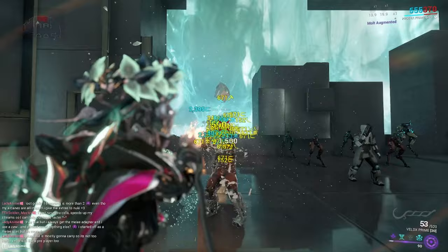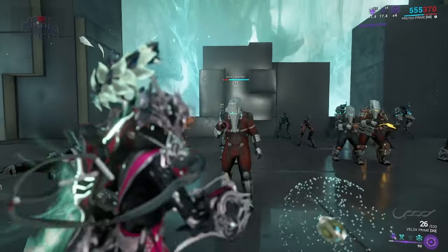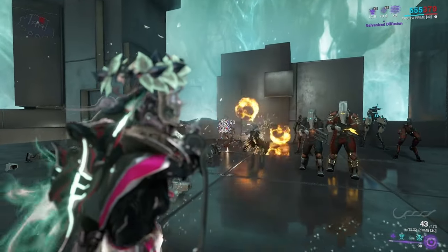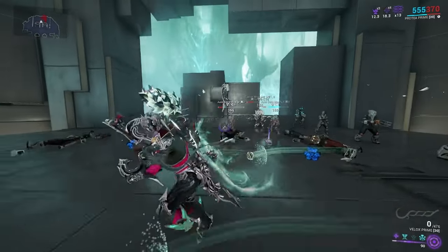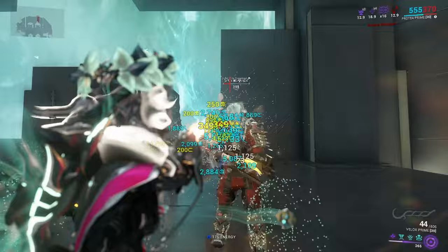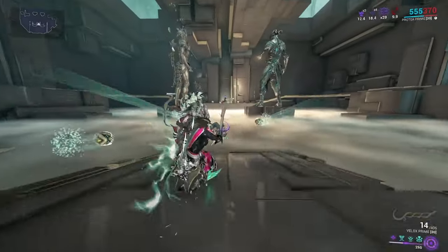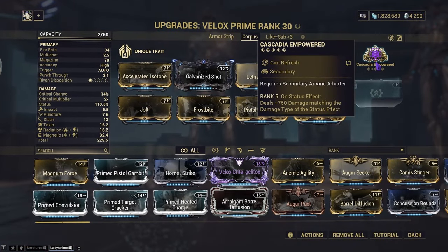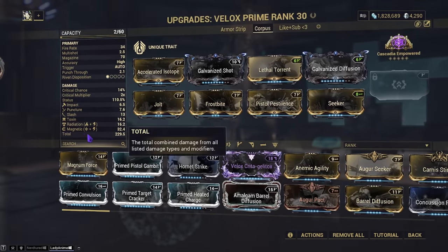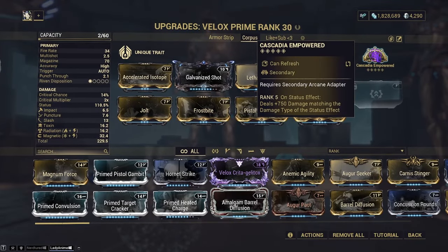So how does it perform? They die rather quickly and it's still quite fun to use. You may be wondering why not Primary Merciless or Secondary Merciless — well, since this weapon is more status-based and is a crit weapon, Cascadia Empowered overall feels like a better option. It gives flight damage added to everything on status effect — 750 damage matching the status type — and since we're applying magnetic, radiation, and toxin, we're getting that bonus three times, which is overall very helpful.